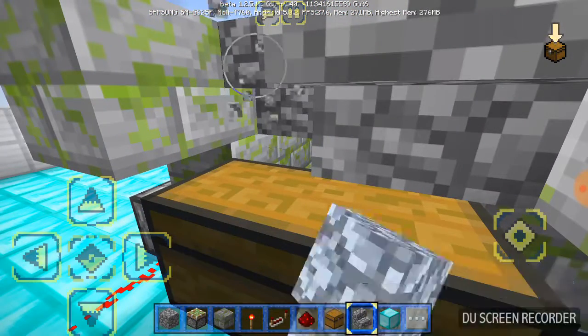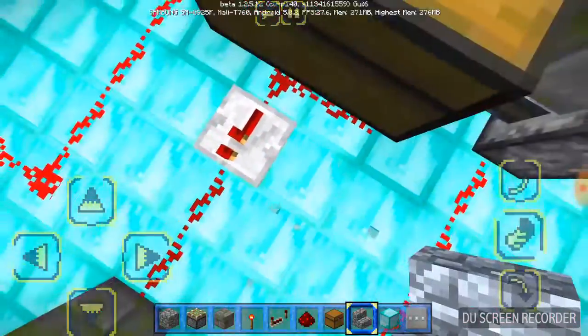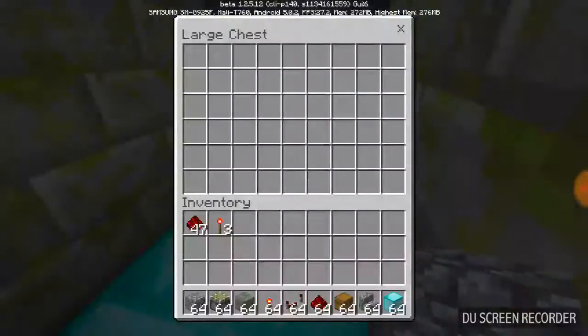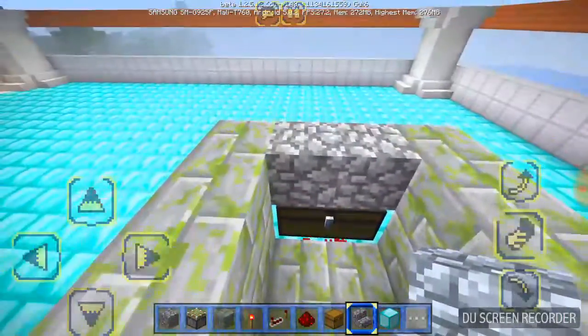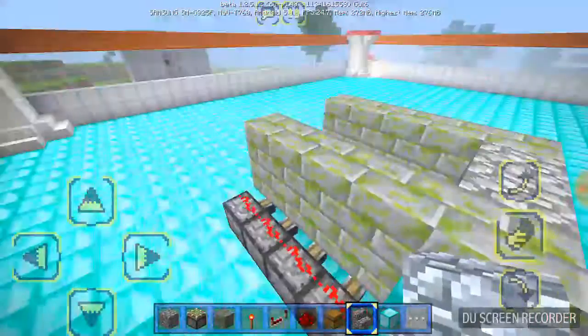That's it! Let's break this and fly up — and we'll open the chest and fall. Yes guys, you can make it deeper and more dangerous by putting in lava. That was it for my video, bye!